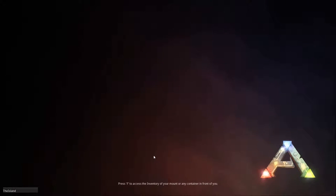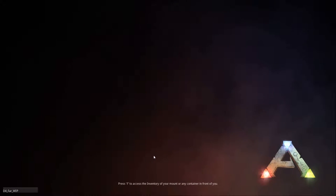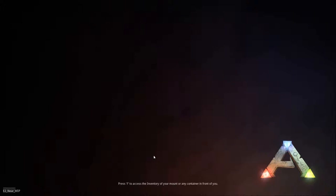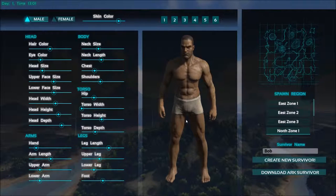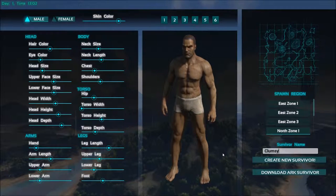I decided to include the character creation so you can see the options when creating a character - a survivor rather. I tweaked the skin color a bit, made it yellowish since I'm Asian. I reduced the size a bit. I'll speed this up so you can see the progression of how the character looks. Let's name it, and from here let's start.